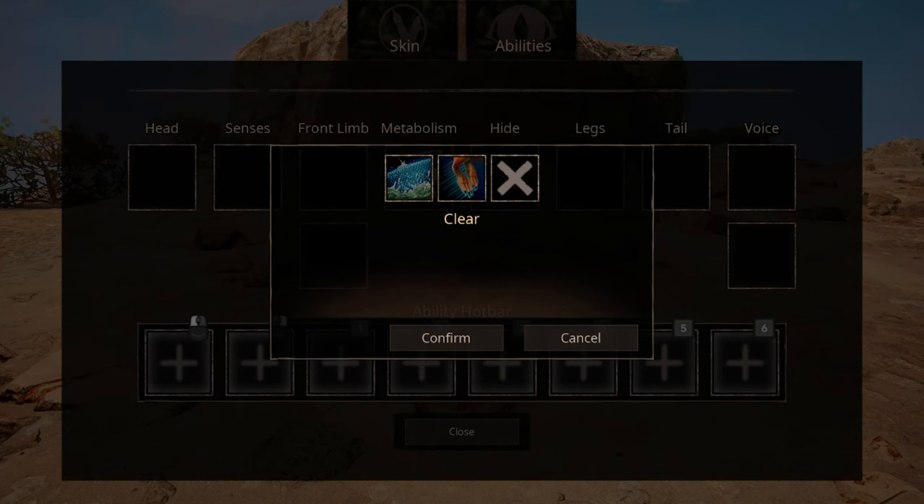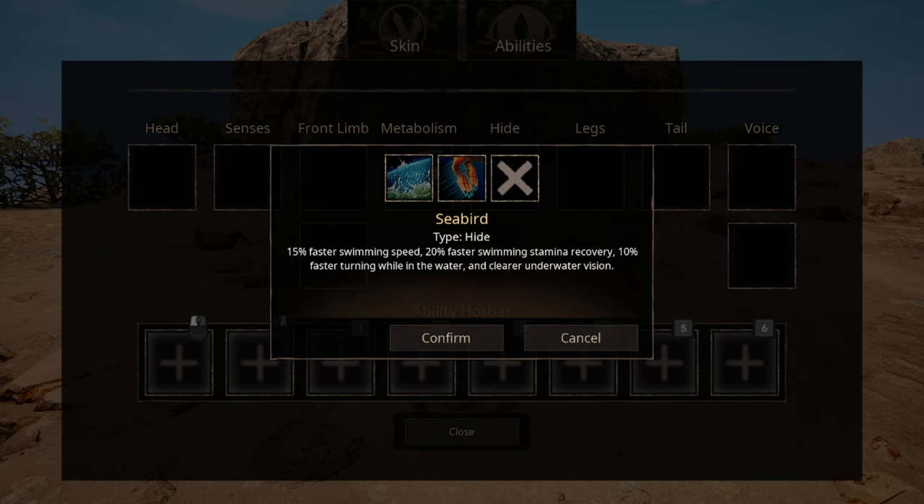We have two options for hide. The first one being hollow bones, which sounds like it should have been under the category of legs, but whatever. The second ability is Seabirds, and if you really think about it, considering what these two abilities do to you, it really makes it feel like you are going to choose between being an annoying condescending raven or an even more annoying seagull.